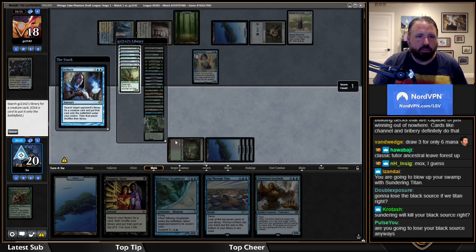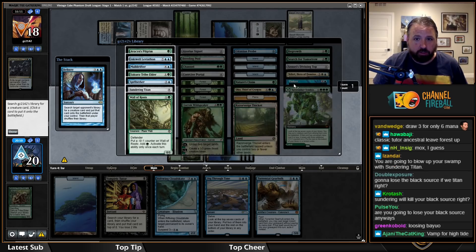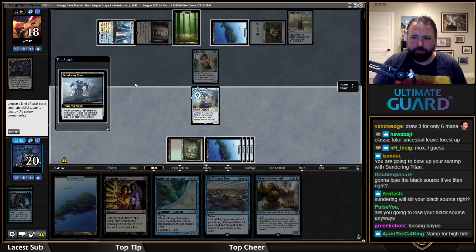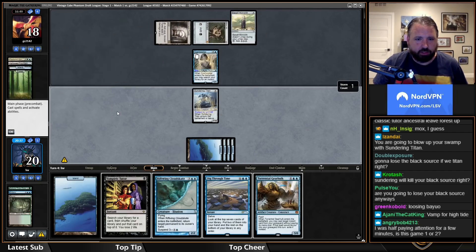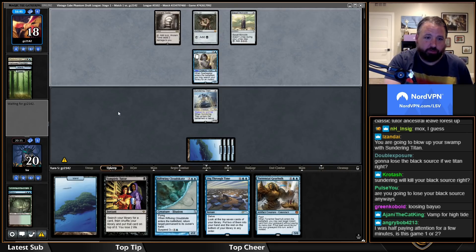I'm going to get Sundering Titan — that's going to be pretty good. Oh, I lose my black source. I should have Vamped — maybe for High Tide, since I have Dig Through Time and can find other stuff. I'm going to get Riftwing next turn. I could have vamped for High Tide — that would have been better.